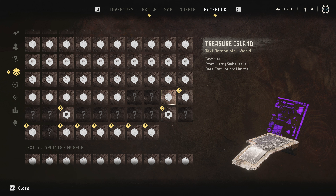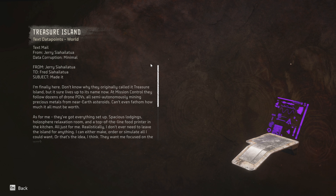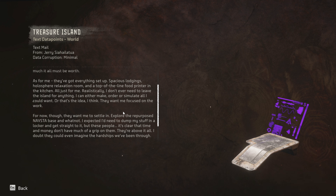This is 'Treasure Island' - this was the question mark way down in the south, more to the east, literally the archipelago down there. 'From Jerry Sialatoa to Fred Sialatoa. Subject: Made it. I don't know why they originally called it Treasure Island, but it surely is up to its name now. At mission control they follow dozens of drone point of views, all semi-autonomously mining precious materials from near-Earth asteroids. Can't even fathom how much it all must be worth. As for me, they've got everything set up - spacious lodgings, holosphere relaxation room, and a top-of-the-line food printer in the kitchen.'